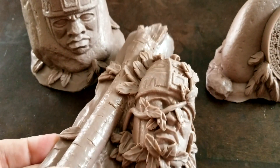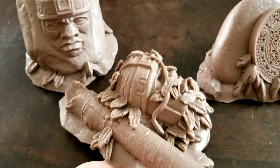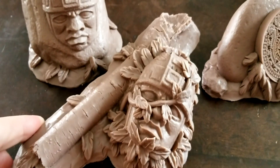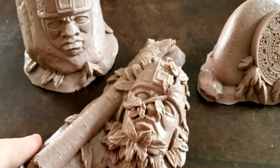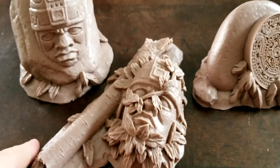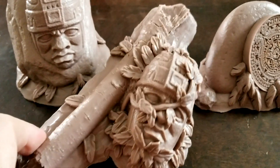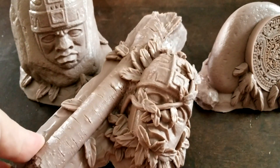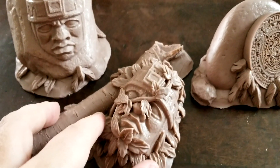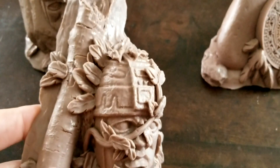It's super cool and just something different that you really can't get with MDF kits or anything like that, which has become such a staple of terrain. Just to add some cool unique features to a jungle theme board for things like Blood and Plunder and other games set in the New World, this is just good stuff — some area terrain, some scatter terrain, whatever you want to call it. Super detailed here — Miniature Building Authority does great stuff.